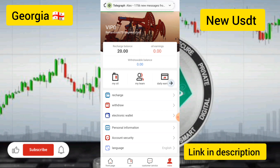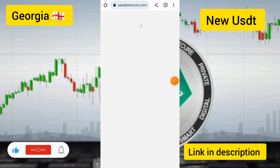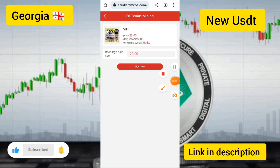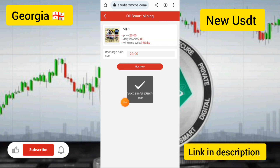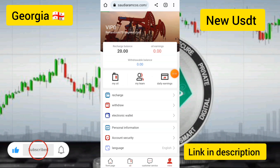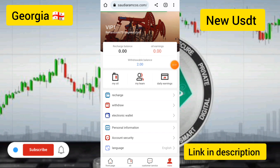Now I will show how to upgrade to VIP one. Touch the buy now button and confirm the purchase. After buying, you can earn up to 2 USDT per day. I successfully purchased VIP one and my account has been successfully upgraded.